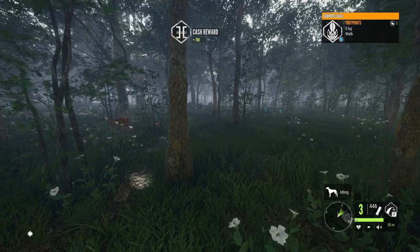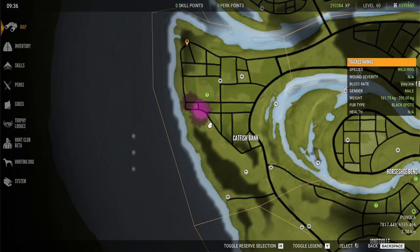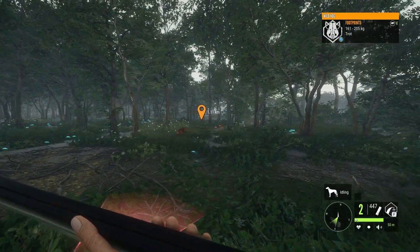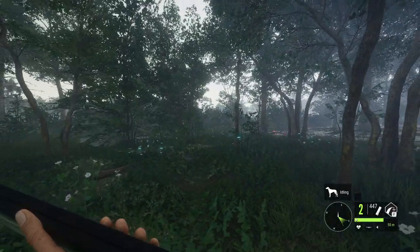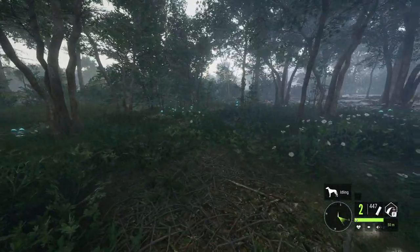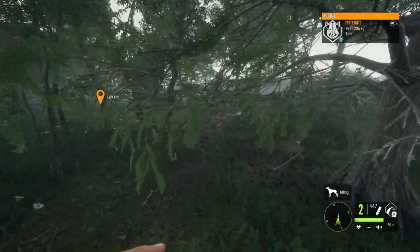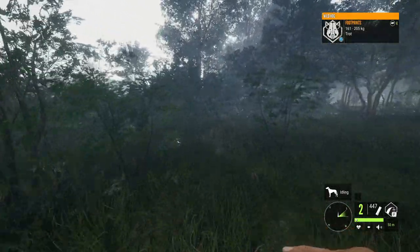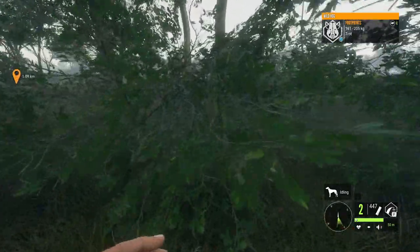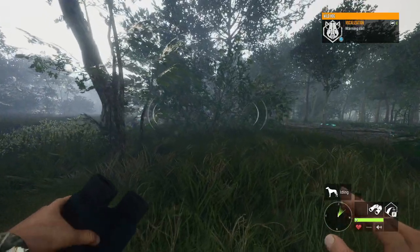Oh my gosh - that's a 161 to 205 kg black spots male wild hog! That is not a common thing to come across. We're going to take a bit of a detour and try to take this pig down instead, because that is not a common sight. We've got to check if this thing is potentially a diamond - if it ends up being a diamond, this might be one of my coolest trophies ever. Fingers crossed that this turns out to be a level five.